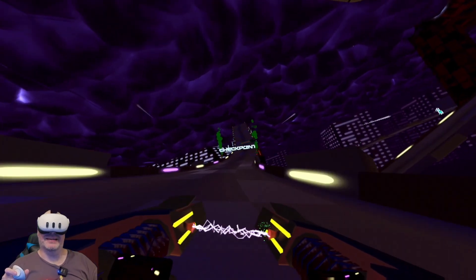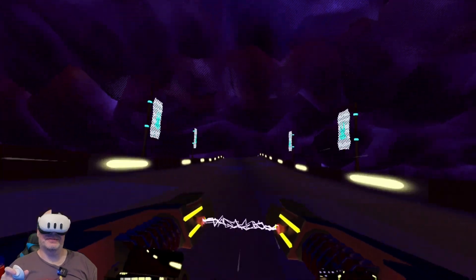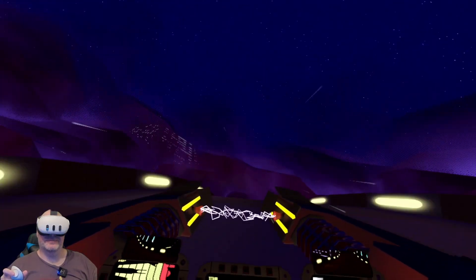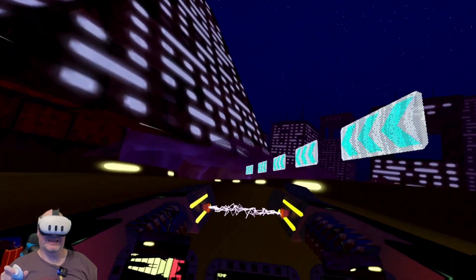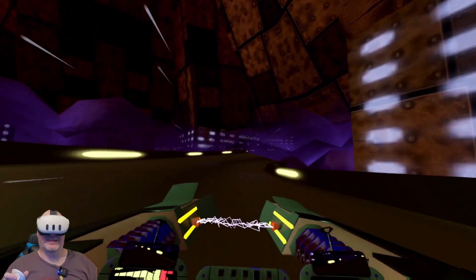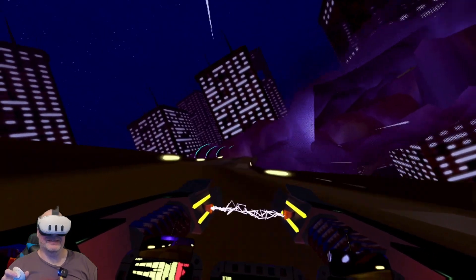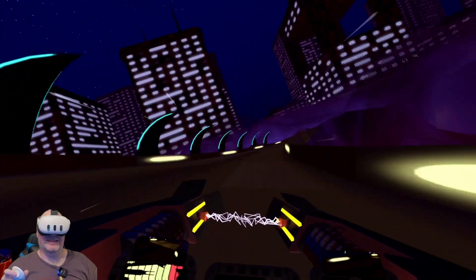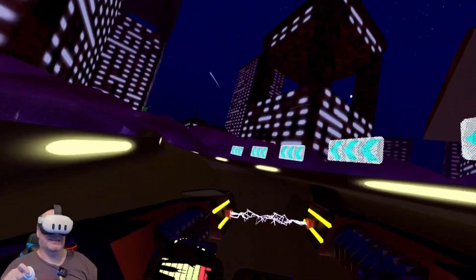Alright, up into the storm again. The storm cloud bit is really cool — this does kind of limit your visibility. And earlier we saw that it was Lyana actually driving backwards up here. Even the opponents have some troubles here. Really cool.